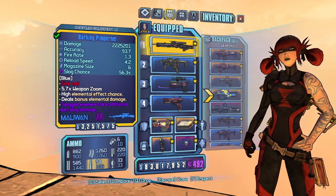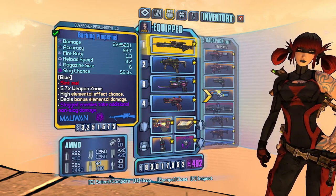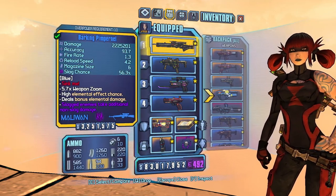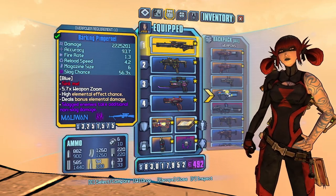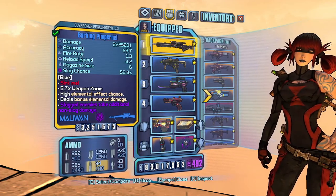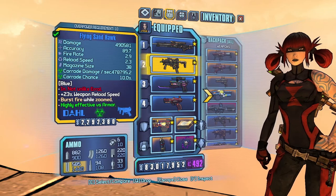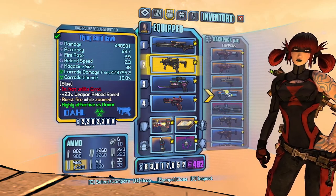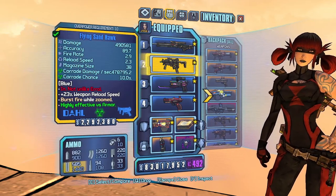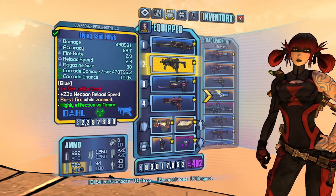Let's go over some of the weapons I'm going to use for this build. In my first slot, I'm using the Pimpernel. Pimpernel is only really used for the 50% splash damage that buffs Maya's skill Reaper, with the 5 pellets that burst out, also giving us a nice 100% critical hit buff, and also allowing us to slag multiple enemies. In our second slot is the Sandhawk — I have one of each element if needed — but this weapon is basically mandatory, as it carries a ton of damage using both our mod and our skills, creating a nice synergy.